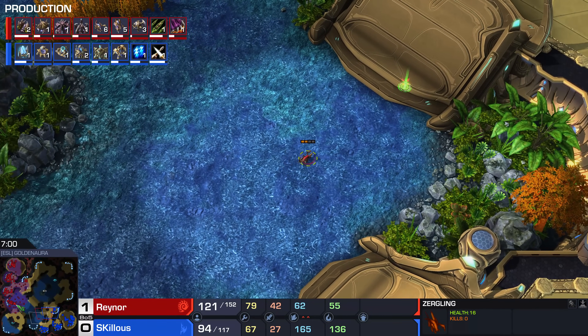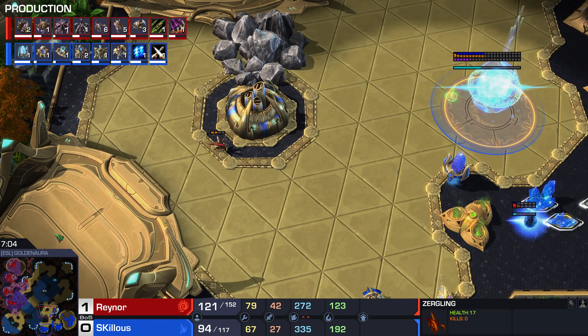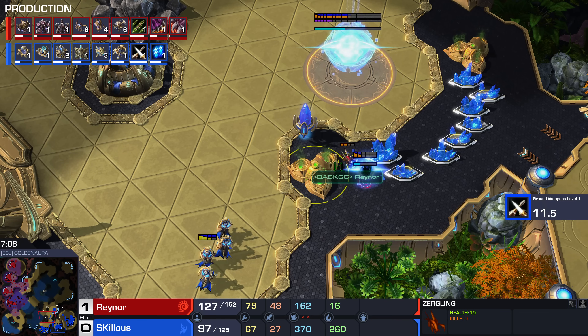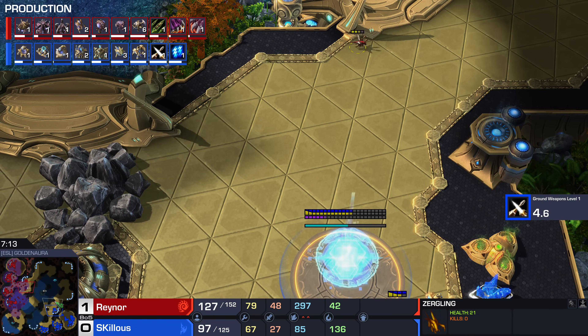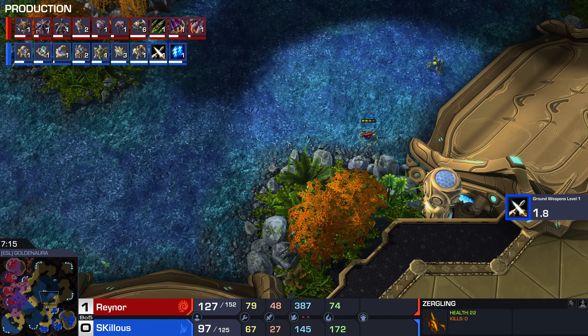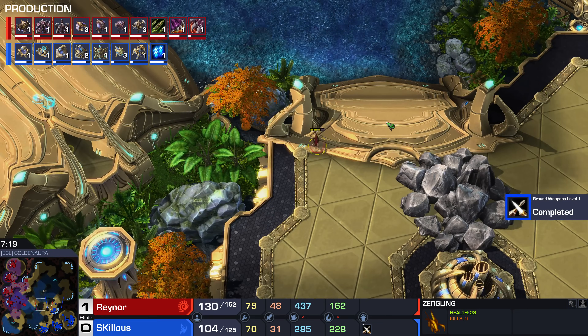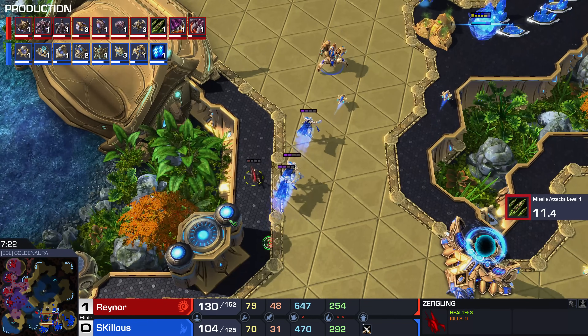I've seen Reynor against Harstam on this exact map — Harstam was really greedy and played a sick macro game, so Reynor went to 90 drones by six minutes thirty. One of the most disgusting things I've ever seen. Reynor holds that greed button down in a way no other top Zerg would even risk doing. The reason he feels safe doing it is he's happy to gamble, and even when his opponent does the counter build, if they don't execute perfectly, he will still micro his way into surviving and winning the game.